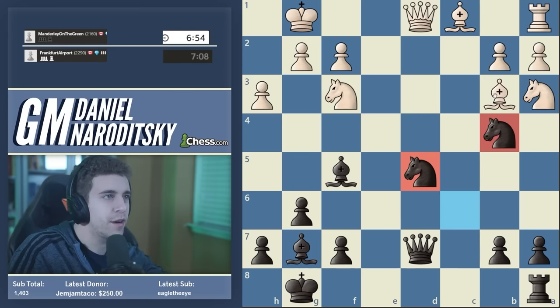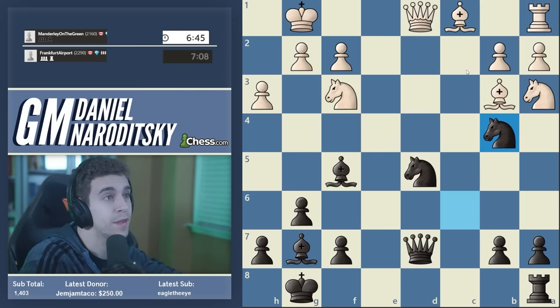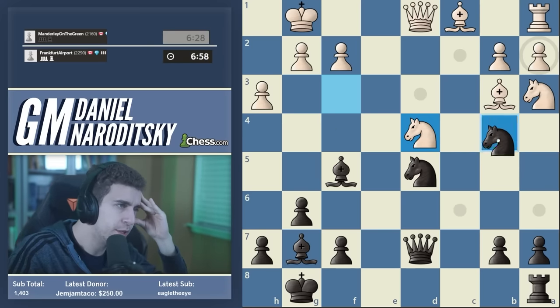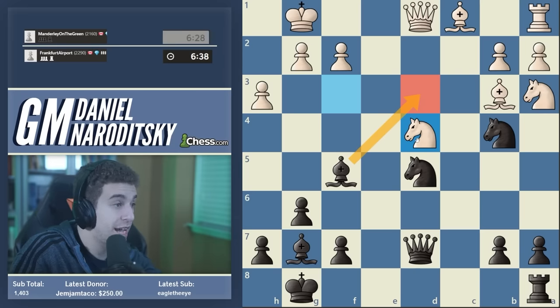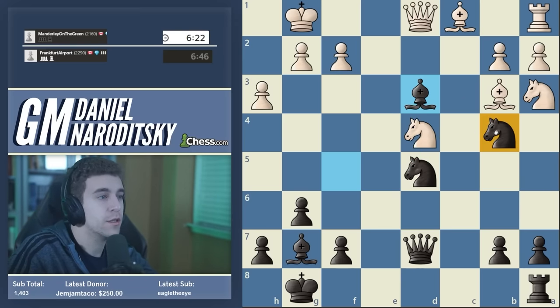White is stuck because of the b2 pawn — nothing is really moving for white at all. Nd4 — white is trying to eliminate this very important bishop which anchors our whole position. Can we avoid giving it away? We can sack it on h3, not the stupidest option but I think it's unsound. We can sandwich it on d3 — Bd3 looks artificial but it attacks the knight, so we have to tread very carefully. The knight is like Atlas holding the world on its shoulders — ripe for an overloading tactic, but I don't see one.